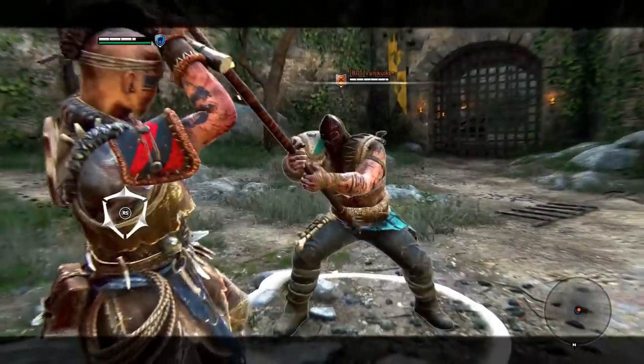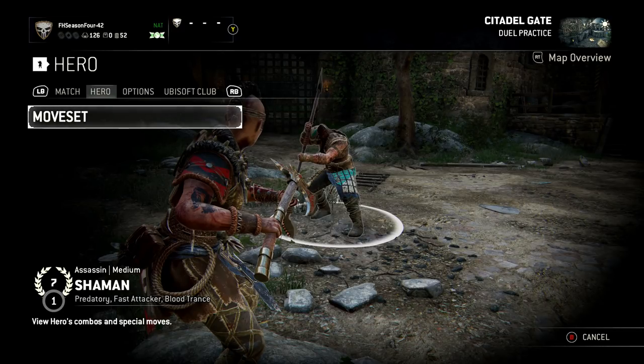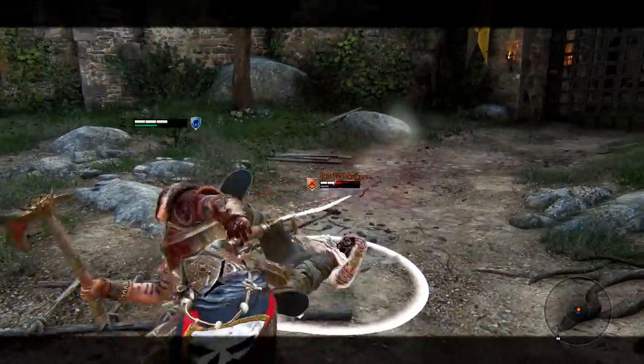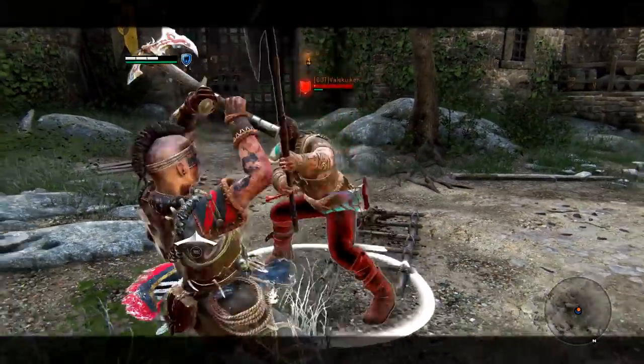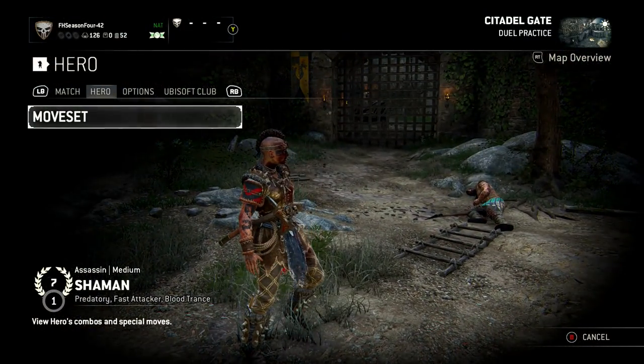Another option is doing a heavy-heavy and then a light attack afterwards — the bleed light. The bleed light isn't confirmed though, but it's worth trying every now and again because you might catch people. Do the heavy-heavy and then you can catch them sometimes with the light attack afterwards. It's not confirmed, but it's worth throwing out every now and again just in case you land it, because then you can go into the Predator's Mercy.